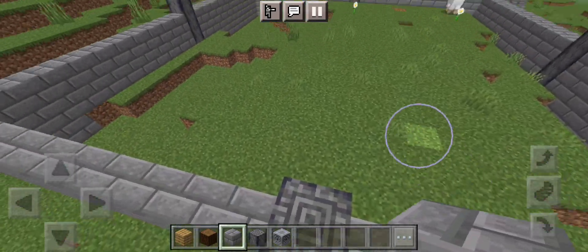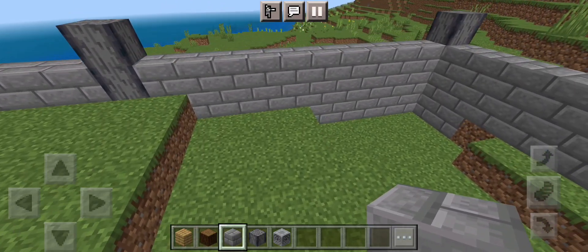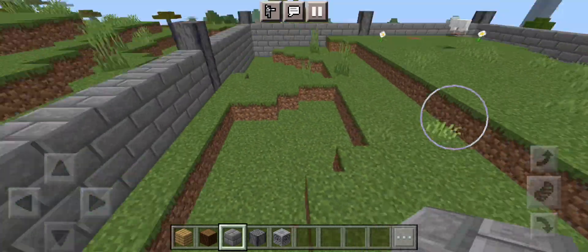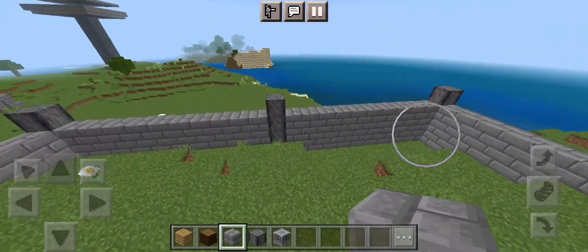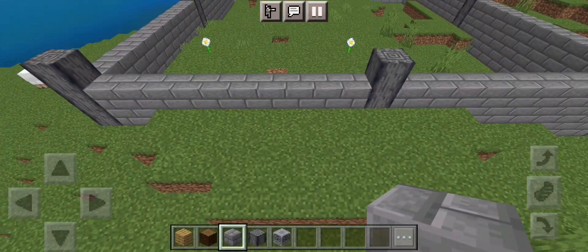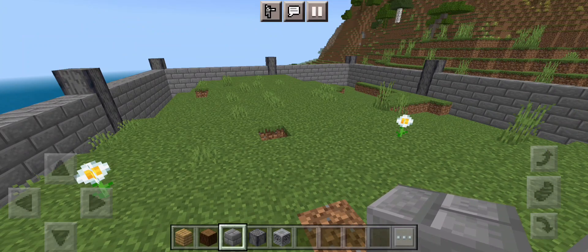Now that we have the walls, if you plan on building a basement, you can find out where you want to put it and start digging out your area to make sure you have space. I've also put in extra pillars just for looks, which we can add more detail to later. Let's fill in the middle and get it done.